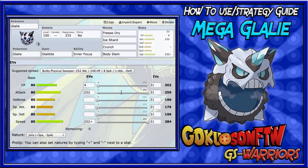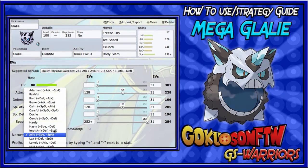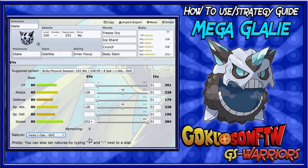For the mixed set EV spread, we want 128 Attack and 128 Special Attack with max Speed. For the nature, you'd run either Hasty or Naive. Since special attacks like Flamethrower will be coming at you, run Hasty — it lowers Defense rather than Special Defense, since you won't see many Fire Punches.